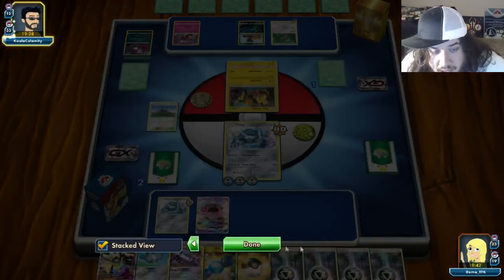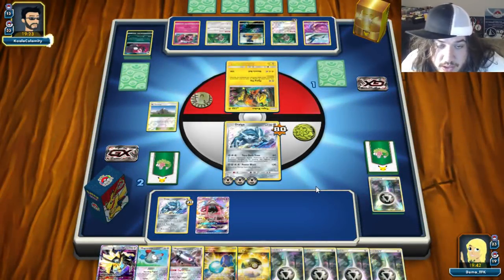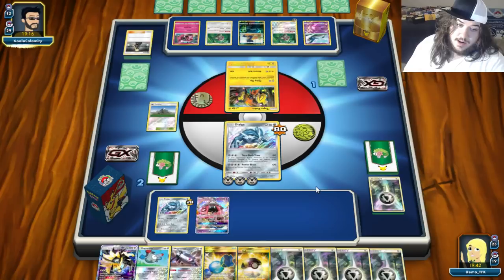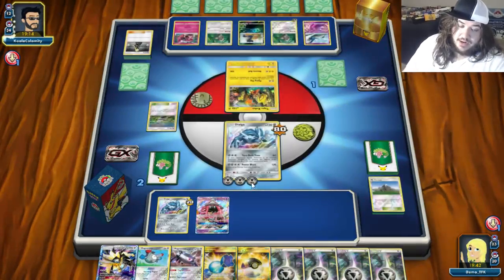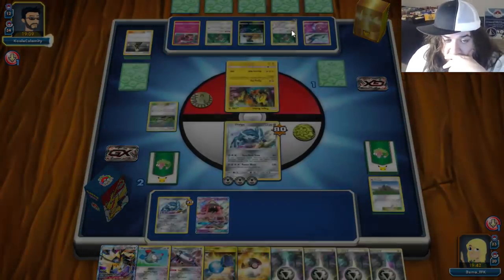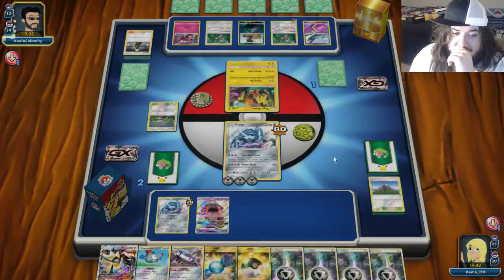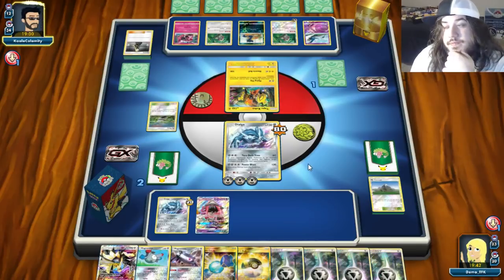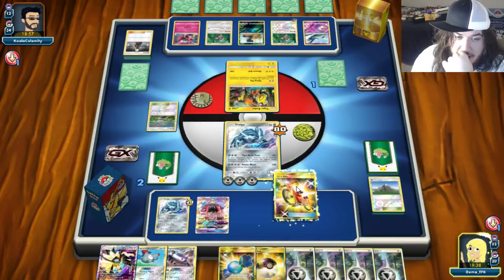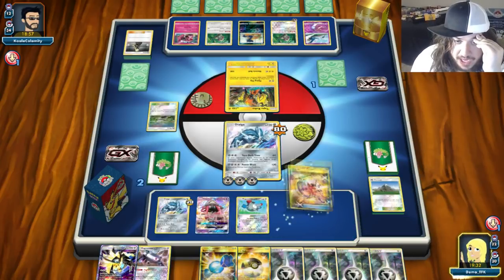The only problem is if he Guzmas up this Magnezone it's stuck. There's a Latios — or is it Guzma? Cynthia. I think this turn we put down Magnemite. There's a Pokémon Town. I think we might have this — the only thing I'm scared of is this Oranguru taking a knockout next turn. Past the dark turn.